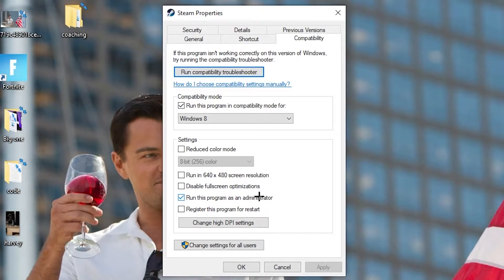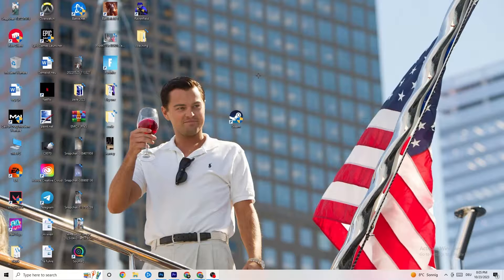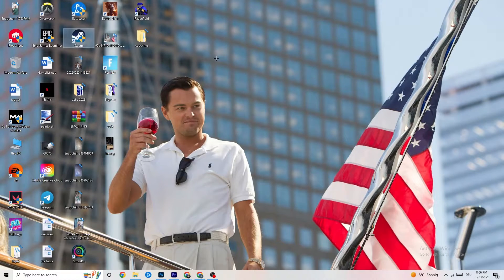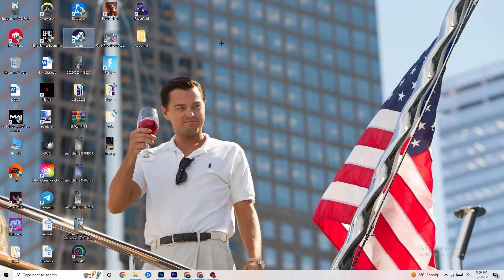Enable 'Run this program as an administrator,' then hit Apply and OK. Restart your PC — afterwards you'll see the administrator symbol on the shortcut and it will always launch as administrator. This will help reduce crashing issues. Do the same thing for your game shortcut: right-click it and copy the same compatibility settings, then restart your PC again.